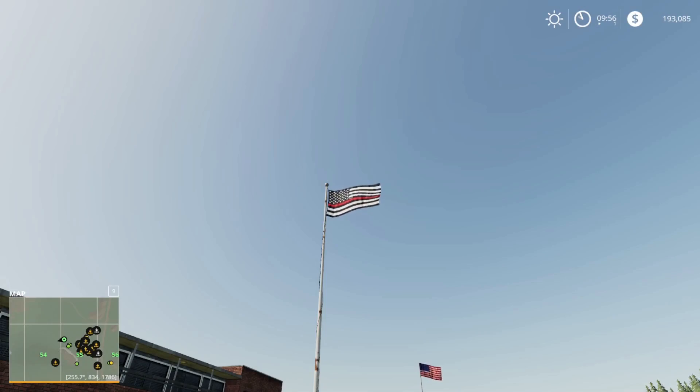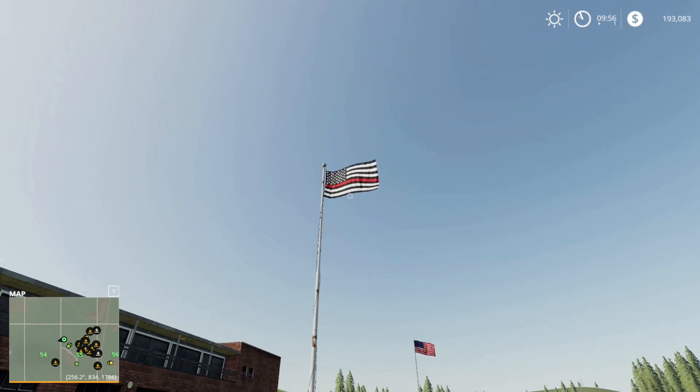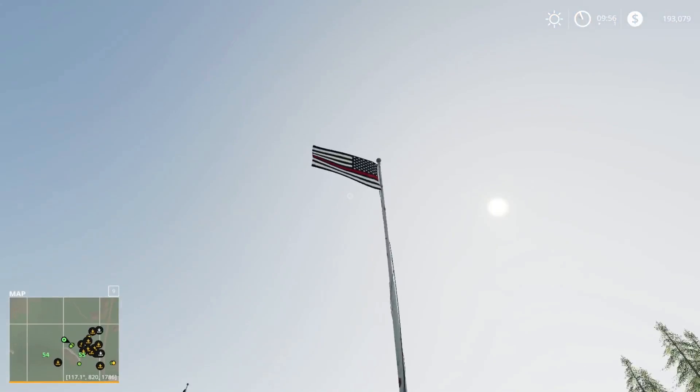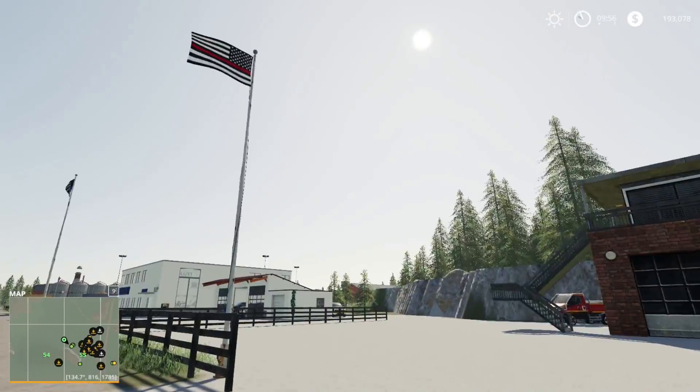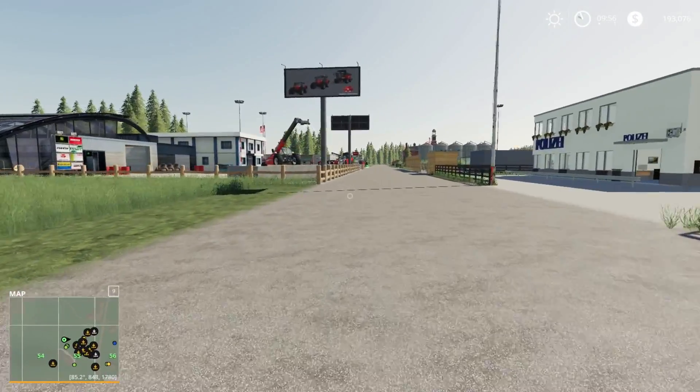So one thing to mention real quick here — we are at the fire station. We have a thin red line flag now up, and that was at the request of Red Turbo 66. Kyle was the one that was able to make it. So thank you both for that idea — wonderful. We added that in here. I do like the flags quite a bit. Another thing I added that I forgot to mention: there's another mod that has billboards. I added another Massey Ferguson billboard, and over this way I added this guy right here — a couple more billboards to add a little bit more life to it.